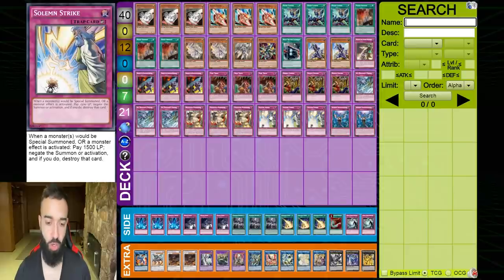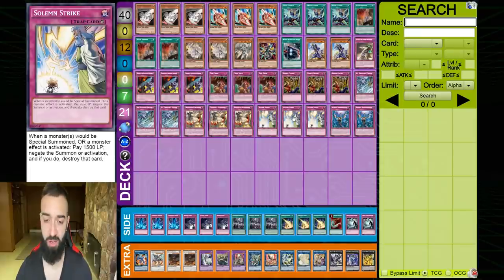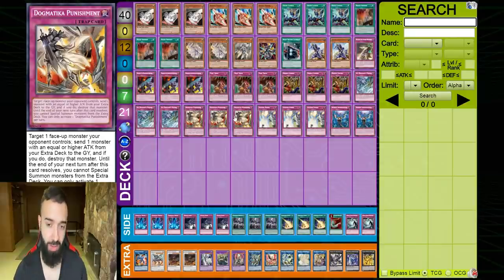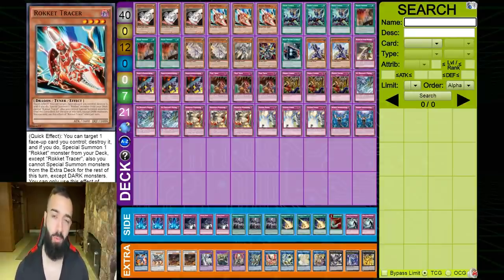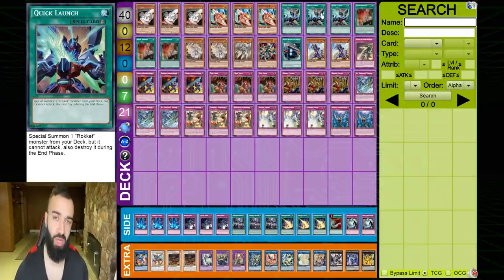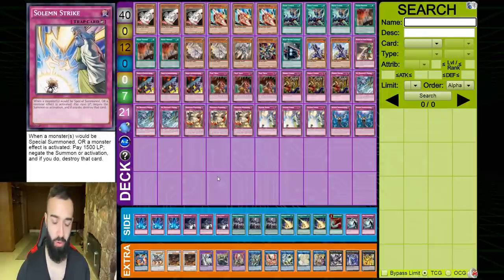There are 20 trap cards in the deck and all 20 break boards. If you hard draw Needle Sealing, Punishment, Strike, or Prison, they all break boards. For example, if Ice Dragon's Prison hits a random card and your opponent uses Herald on it, you Strike the Herald — banishing a card on the field or graveyard and destroying the Herald or Savage Dragon. Nadir Servant and Quick Launch soften boards, especially Ecclesia and Florida Leaves, and then the traps destroy the board.